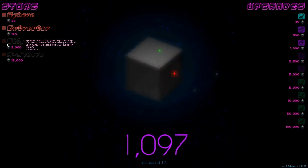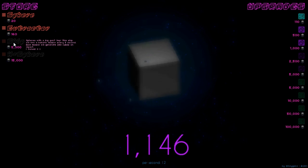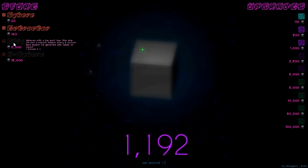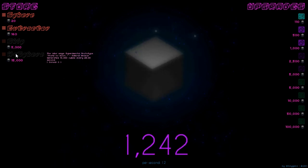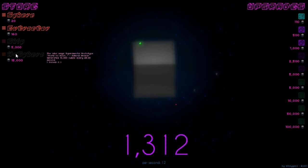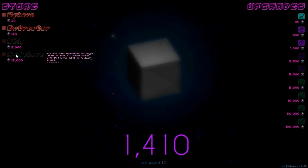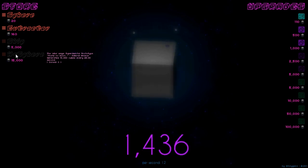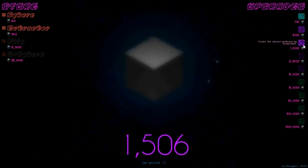Our next goal is at 5,000 for a ship — spheres with a big gun. This ship will fire a ballistic missile every five seconds, and each missile will generate 250 cubes on impact. And then lastly, the experimental prototype — 'That's no moon, Admiral Akbar' — generates 10,000 cubes every 25 seconds. That one's a long-term waiting game with a big payoff.